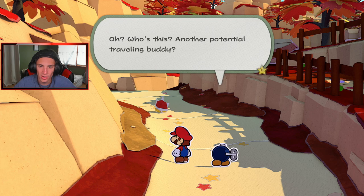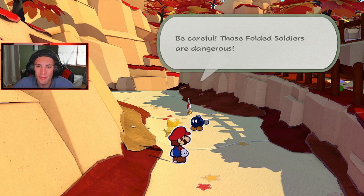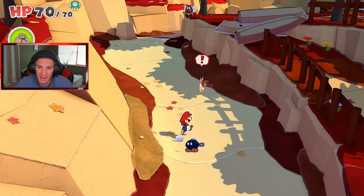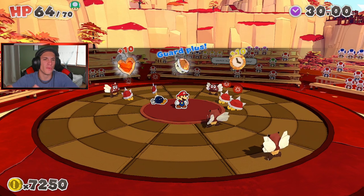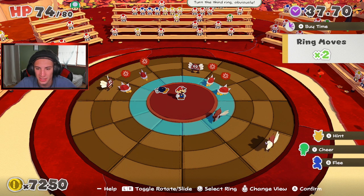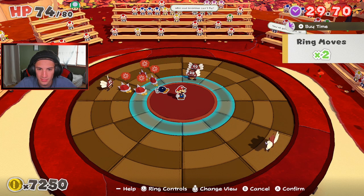We travel up this way — we got a little Spiny chilling here. 'Yo, what's good Spiny — another potential travel buddy?' 'Hey, pointy — want to make some fun memories with us?' 'No Mom — no, they're folded soldiers!' Bobby goes straight after him — Bobby the Bob-omb, chill out! Bobby's trying to befriend the enemies and I missed my hammer shot. Six damage from a shell shot and we've got another battle puzzle.